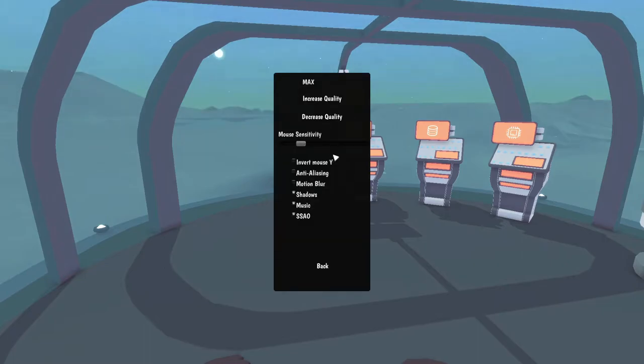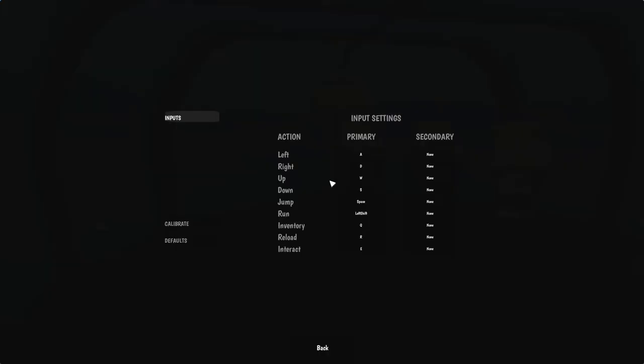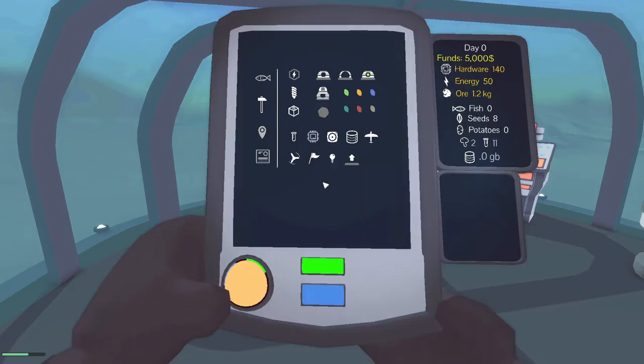Let's check the keybinds — inventory is Q, reload and interact are there. So Q — over here. Looking at our list: we have 5,000, hardware 140, energy 50 or 1.2 kilograms, zero fish, eight seeds. Can we grow something? We have no potatoes, we have two mushrooms or whatever that is. I guess this is data.